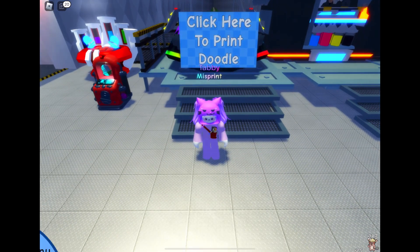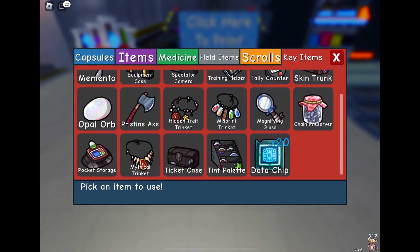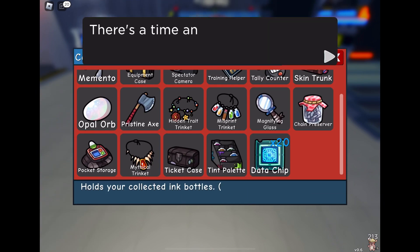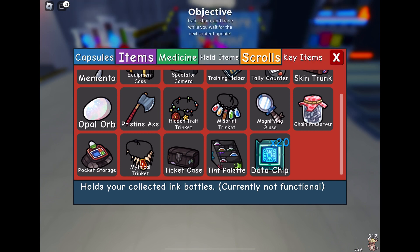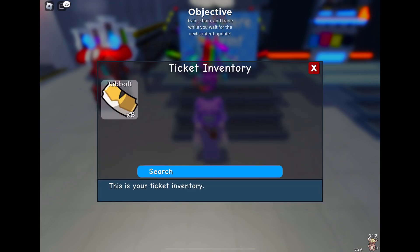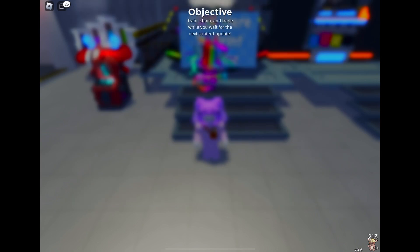Although I guess it's going to devalue the ones we've already got because they'll be much more common. Also, I noticed that in our key items we've now got a ticket case and a tint palette. So in the future you'll be able to scrape the tint from doodles — I believe you have to scrape a few of one colour tint and then you can apply it to one you're printing. That is so exciting; it's going to make tint doodles more valuable too.